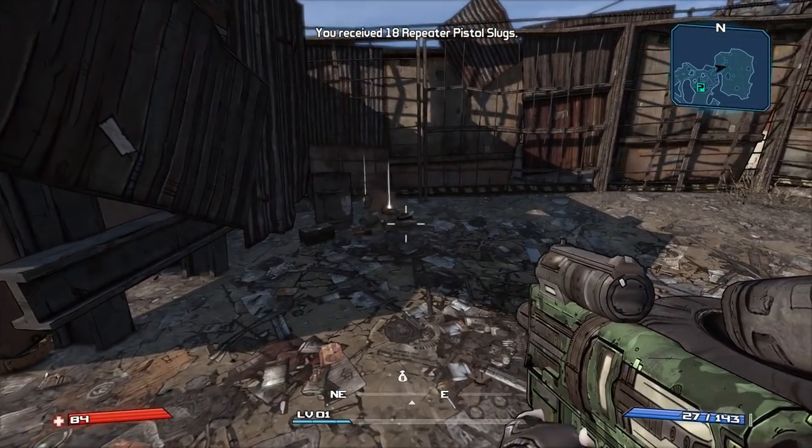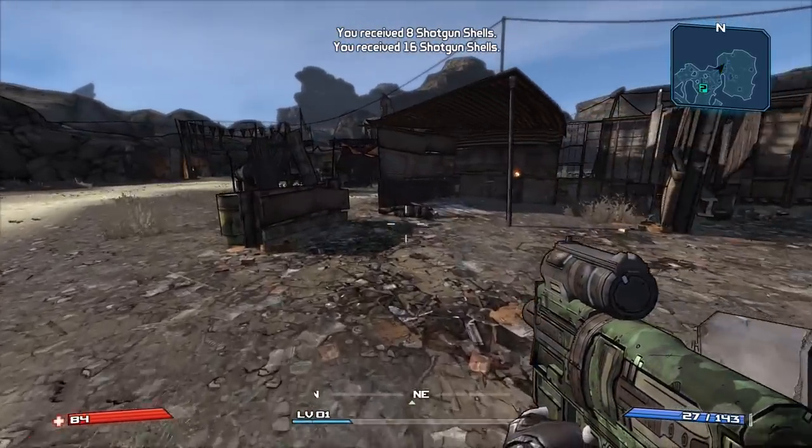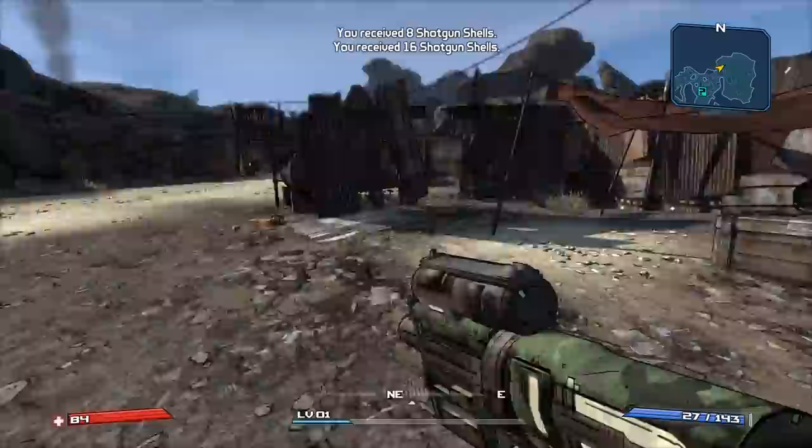For number eight, we have auto pickup for health vials, money, and also ammo on the floor. If you remember from the original, you had to go up to everything you see on the floor and manually pick it up. That is no more.